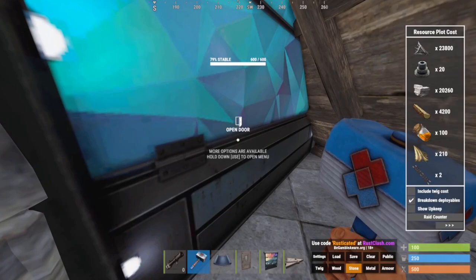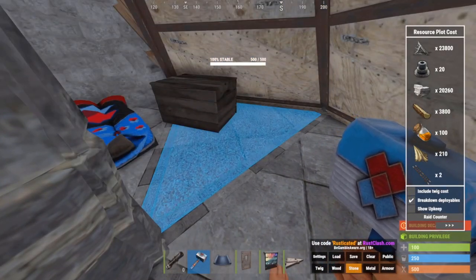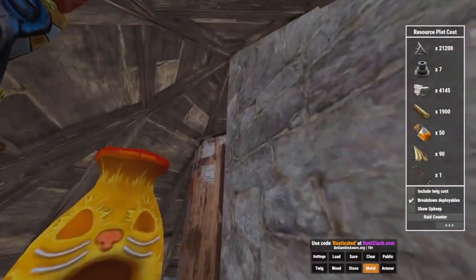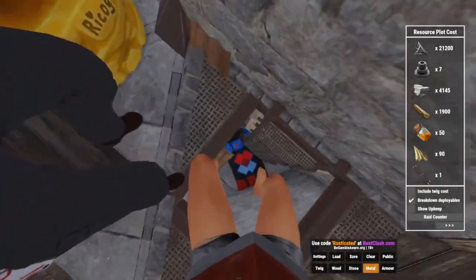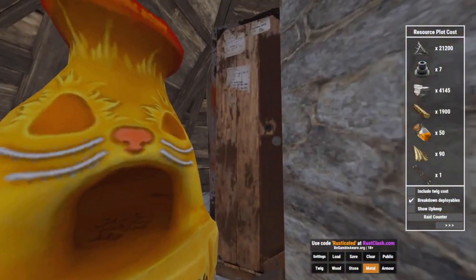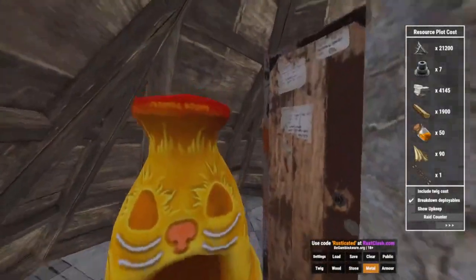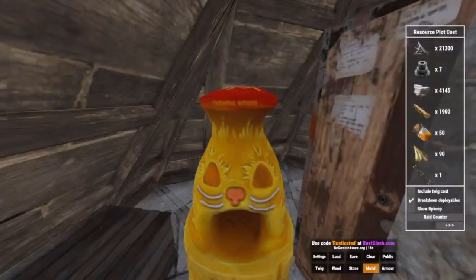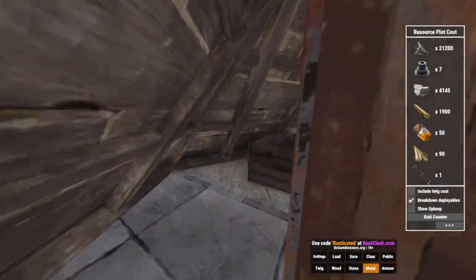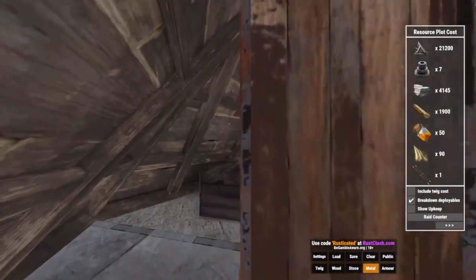We're going into the second part of the base. And here we are. Take a few jumps here. As you can see, there's tons of space. You have the TC right here. There's hidden loot — after anyone raids you, pull out your hammer, go through this. Right behind is your hidden loot. Put all your goods in there — your AKs, your rockets, and other things.